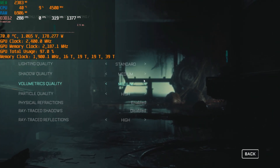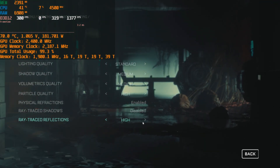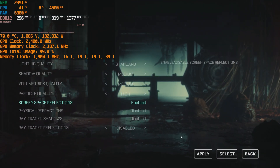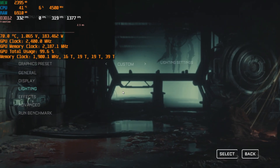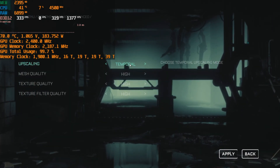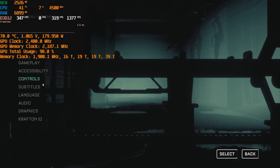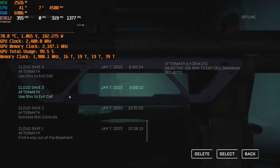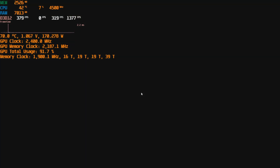This time I'm using optimized settings: lighting quality standard, shadow quality medium, volumetric lights medium, particles high, and physical refractions on. Ray tracing I don't recommend in this game, especially because it's so single-threaded on CPU — ray tracing will really kill performance on the Intel Arc. The normal settings for shadows and lighting even on medium look really, really good.